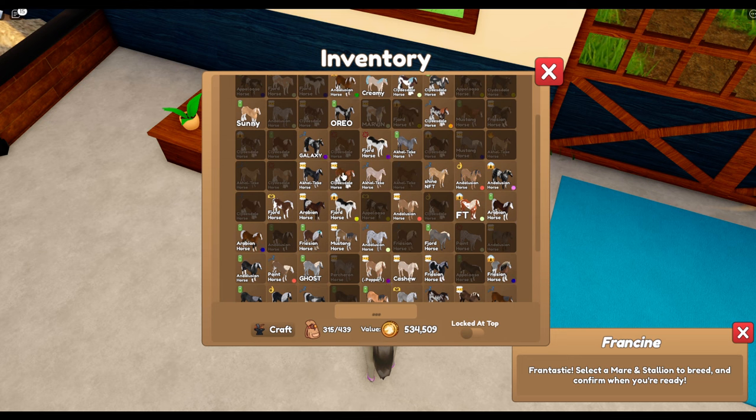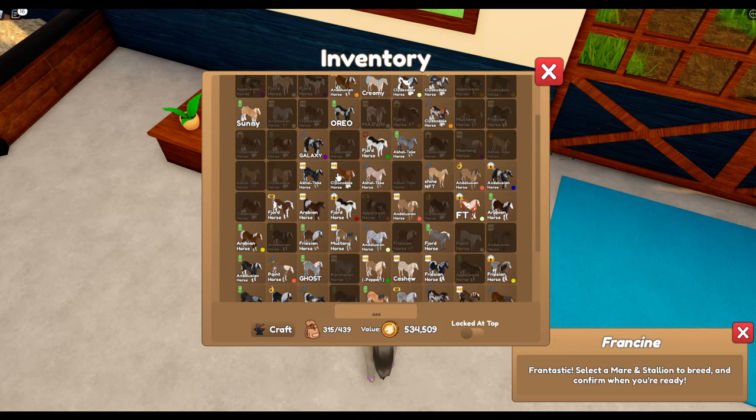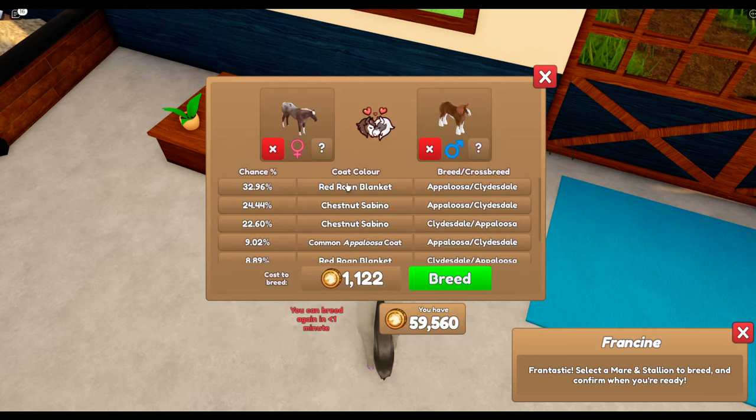Will it be cheating if I use this one? Probably. I don't have any other Appaloosas here. Breed again in minus one minute - come on, really? Why is it so painful and slow? I'm hoping that when we actually come to breed the legacy coats they'll go a lot better than this. But you never know, we'll see what happens.